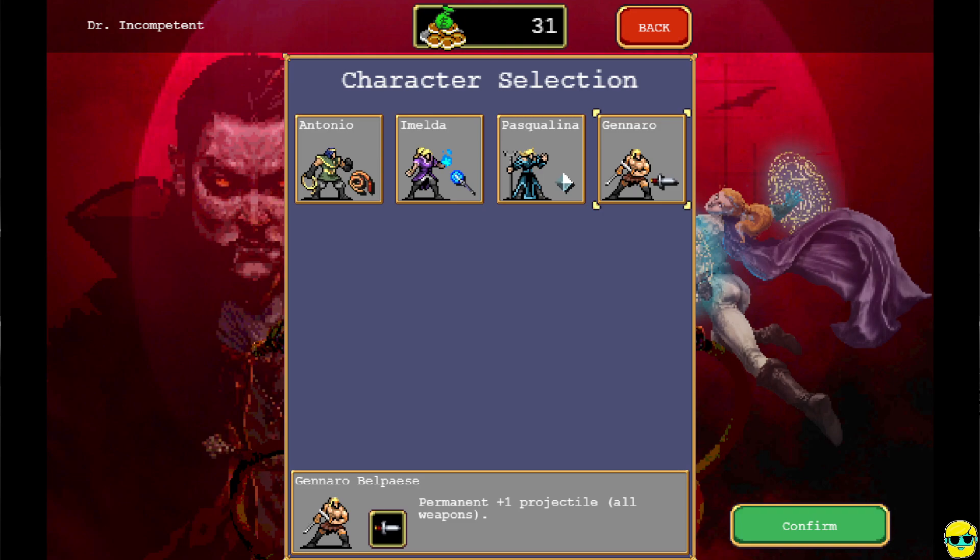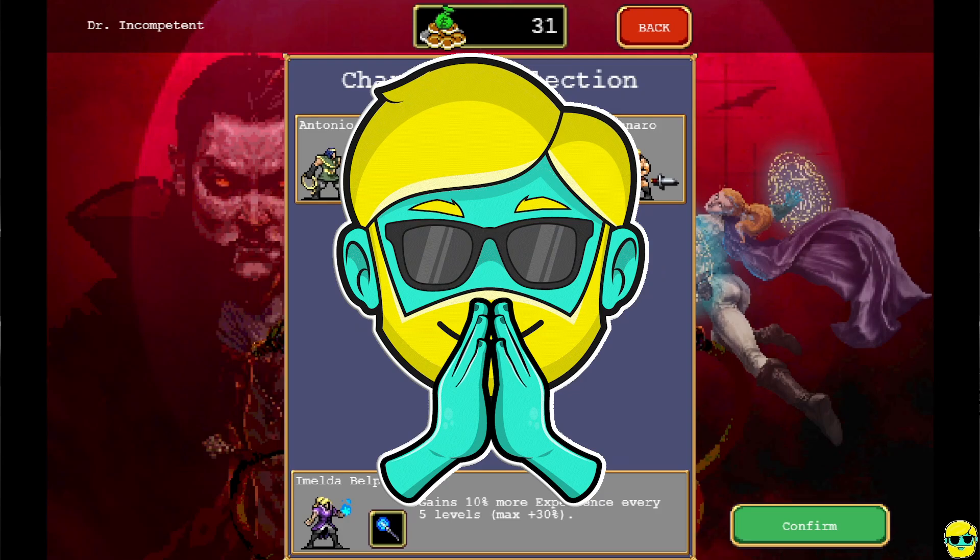Every weapon you pick up you just get an extra projectile right off the bat — it's such a huge boost. He does start with daggers which are meh, but as soon as you can start finding some other stuff it becomes insane. I really like him much more than Pascalina and Imelda. Antonio is okay but Ganaro is the one I would use to start making money because he just scales so nicely. So everyone, I hope you're still finding this series helpful — gather money, learn which characters are good for you, which play styles you like, and which weapons and accessories you favor. Try to get better so you can push through that difficult 12 minute mark. It's not easy, and it's the first big hurdle, but once you get some more permanent power-ups and comfort, you'll make it. Thanks for watching, take care.